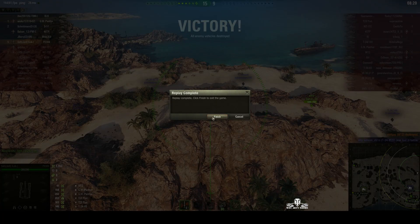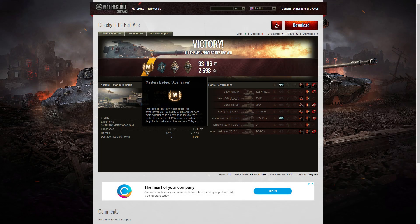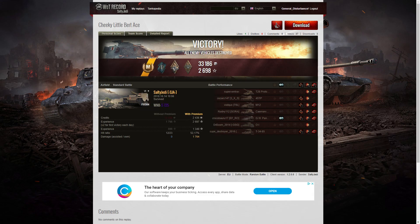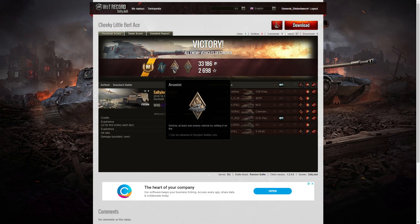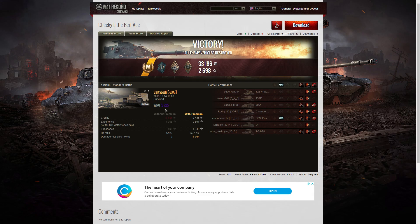Let's have a look at the end-of-battle stats. It's an ace tanker for Salty Jedi in the FB304, the Burt. He also got a Fighter badge for getting at least four kills — he got five. An Arsonist for setting fire to the T-28 prototype, and a Bruiser medal for getting at least five critical hits — he managed eleven in total. And a win, 8 to 5. Super Unicum standard.